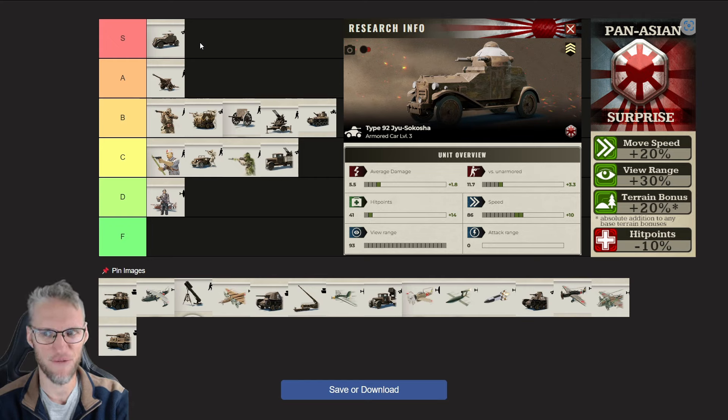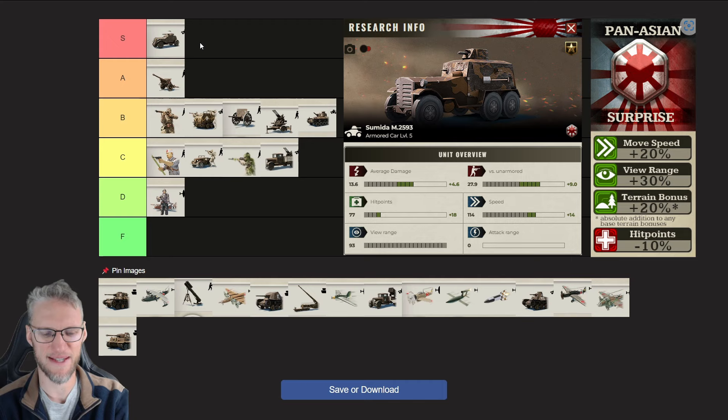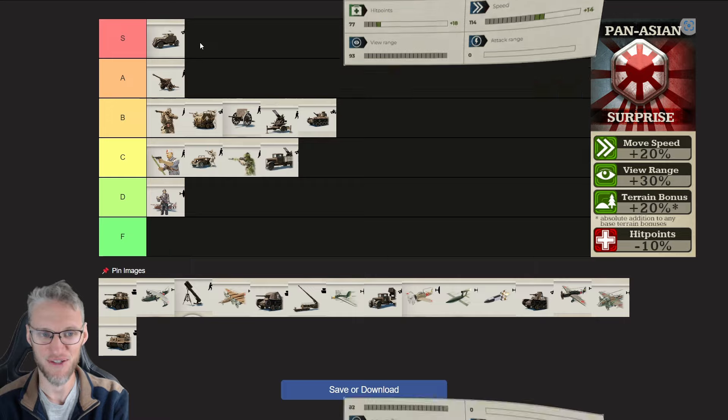At level 3, Armored Cars deal 11.7 versus unarmored targets in defense and have a speed of 86. At level 5 — their maximum — they get 27.9 defensive damage versus unarmored targets, a speed of 114, and 77 hit points. That's crazy.